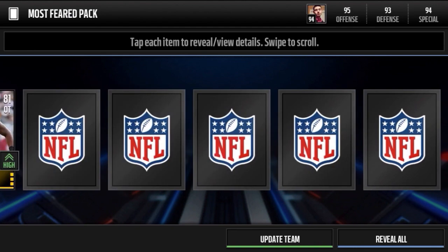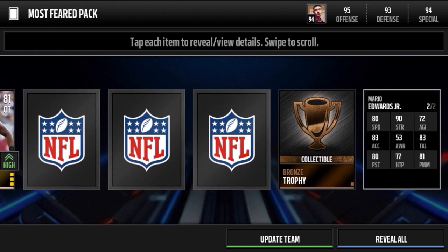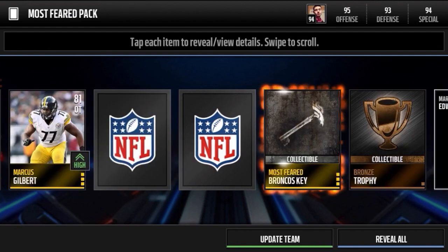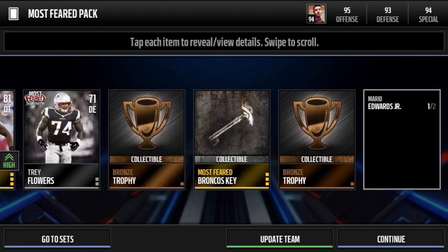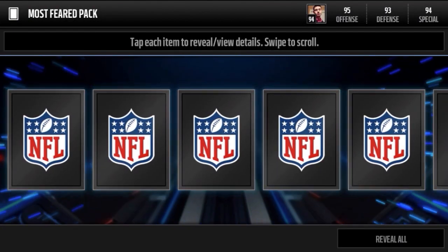Here's a Marcus Gilbert. Oh — most feared Mario Edwards Jr from the Raiders, 80 speed, 80 pursuit, turns to 92 overall. All right, not bad. Broncos key. Get a Tray Flowers from the Patriots — also turns to 92 overall. And that's our second pack. Come on man, can we get lucky with a most feared elite pull? That's all I'm hoping for right here.